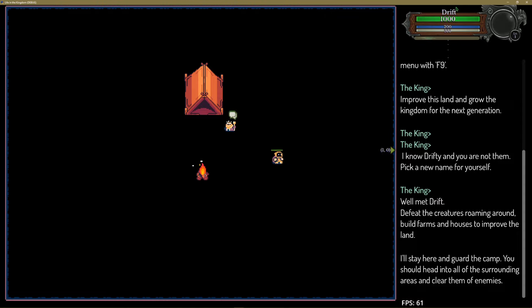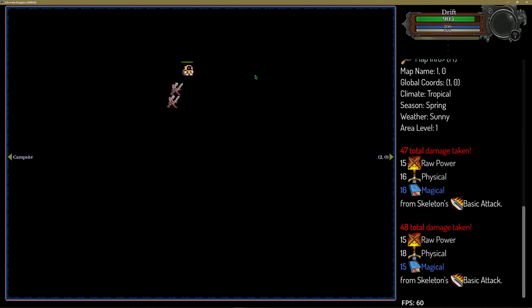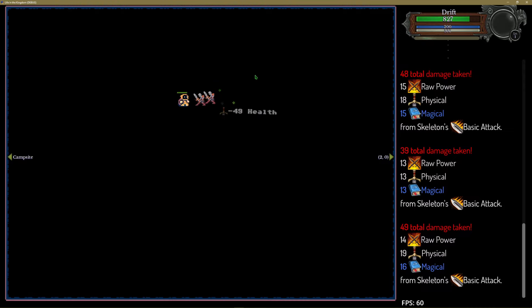Now that I've talked to the king and named myself Drift, my name has changed, and this little icon appeared with some coordinates saying world location one zero. If we go there, it transfers us to another spot where we have some skeletons that are wobbling towards us. If we get in range of them, they will attack us with their swords and hit us. You can see we have text pop-ups showing the damage — it has a damage formula with some RNG to calculate it, and it's being broken down on the right-hand side.